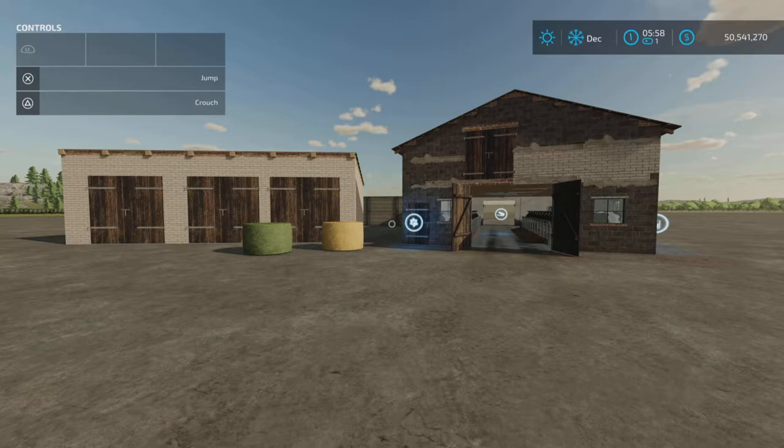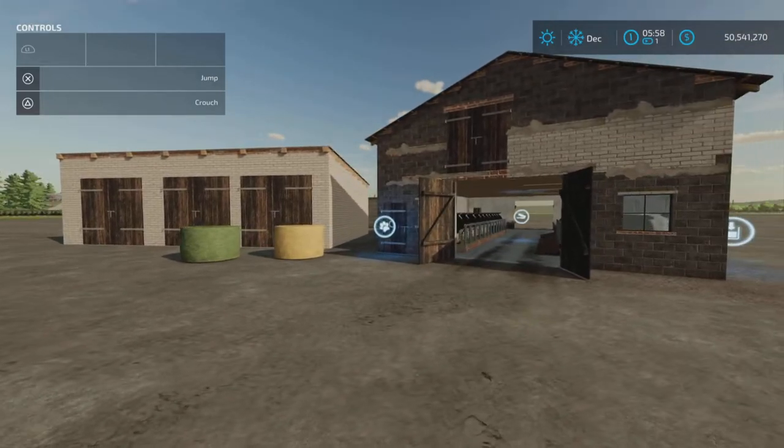Loony Farm Guy here with a new mod test for Tuesday November 15th. This is the Pack with Small Buildings by Core Mirror, 24.95 megabytes to download, available for all platforms. I'm on PS5.